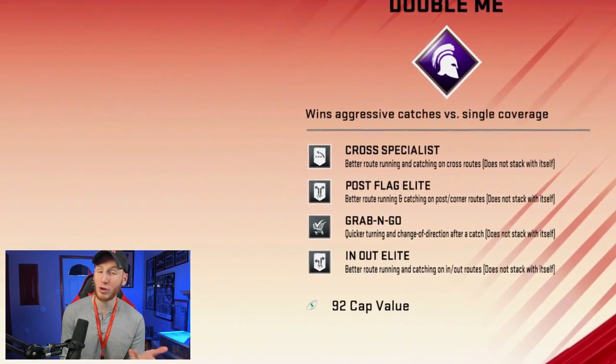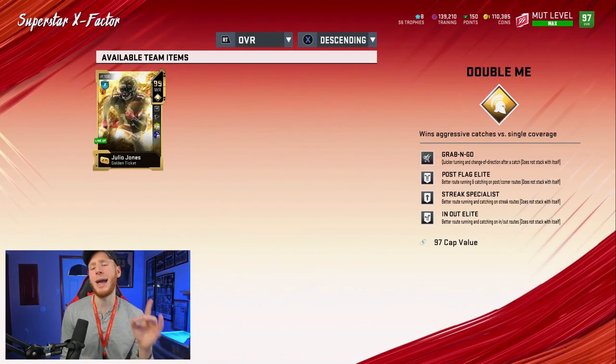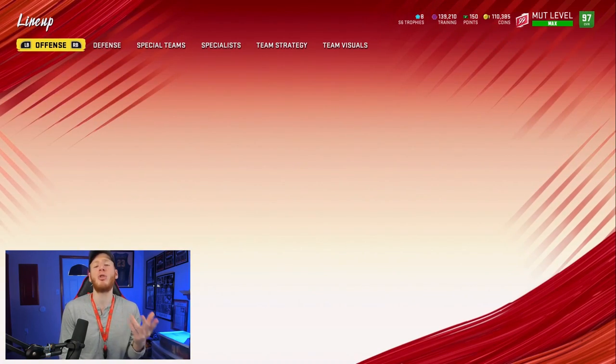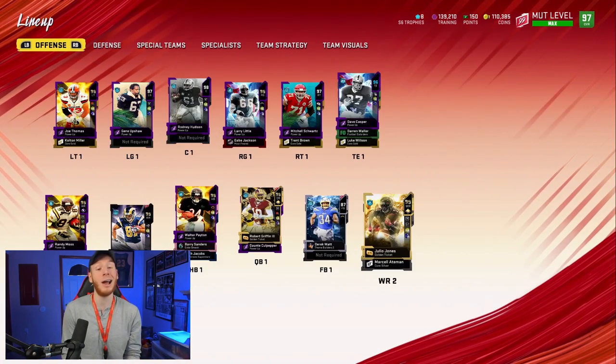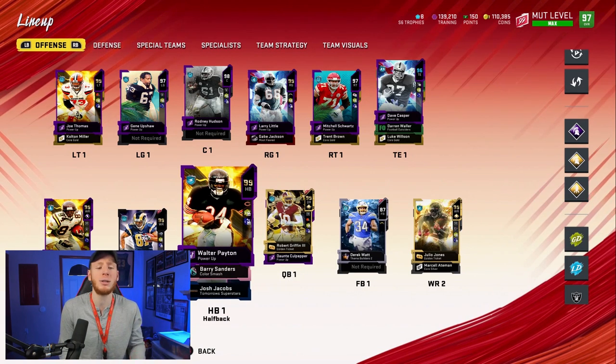You'll notice we don't have Streak Specialist on Randy Moss — I'll be going over that in-game as to why. On Julio Jones, who's actually going to be our tight end, we have Grab and Go, Post Flag Elite, Streak Specialist, and In and Out Elite. The reason we went with Streak Specialist as our fourth ability there and not on Randy Moss is because from that tight end spot, there was no fourth ability we really needed.